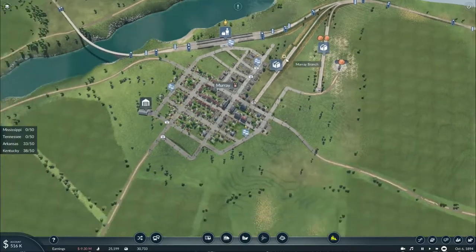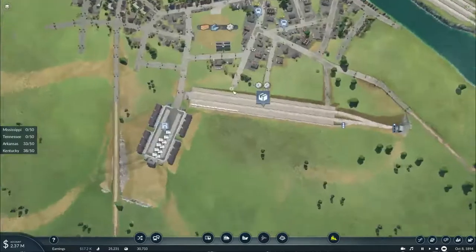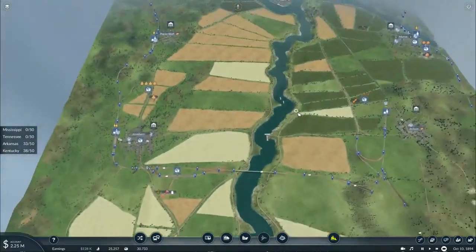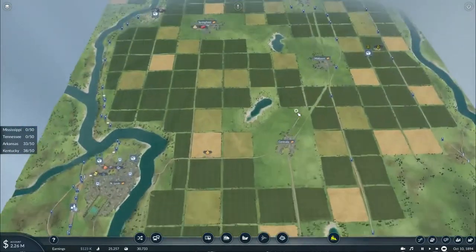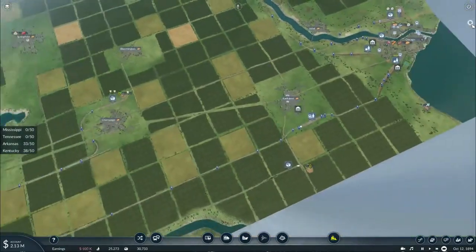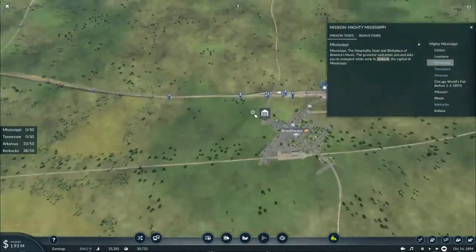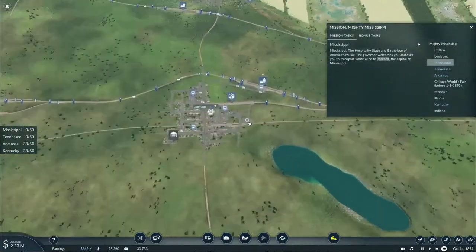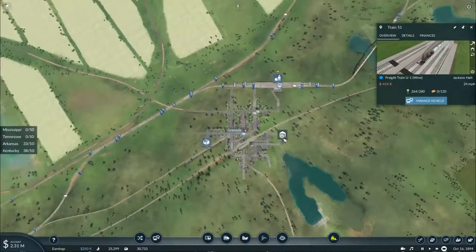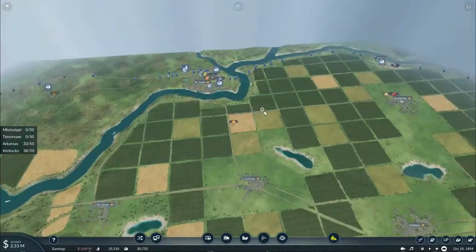We're going to turn the clothing train around and get that shipment of clothing into Murray now. The machinery train is just crossing the bridge that heads into the western route — it just needs to travel a little further, but by the time it arrives there'll be tons of machinery ready to be picked up. Wine is also on the way; there it is on the map, heading through the city of Brenda. Once all these commodities are delivered, we might be able to earn enough money to take down our rivals.